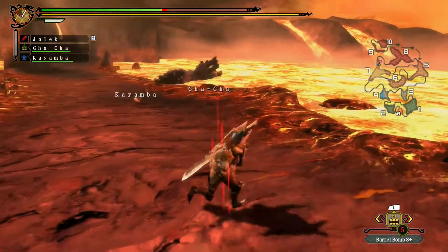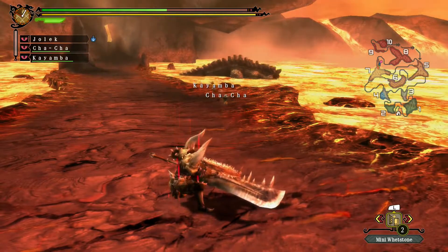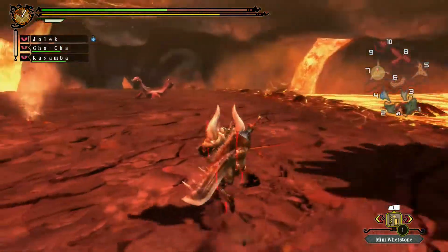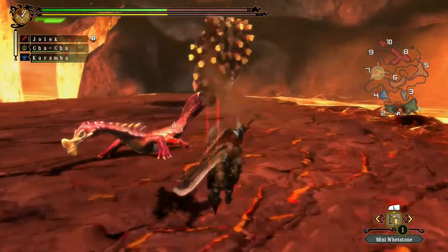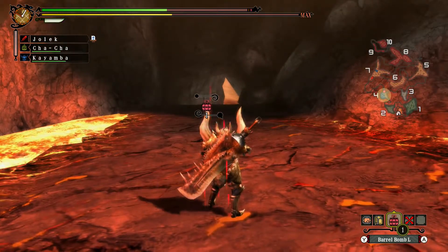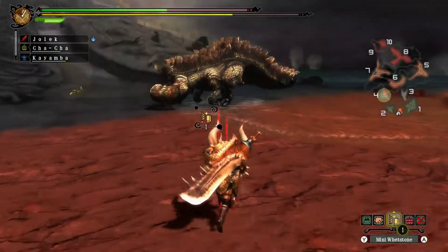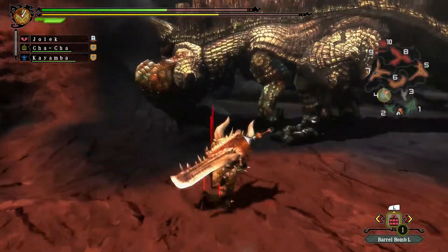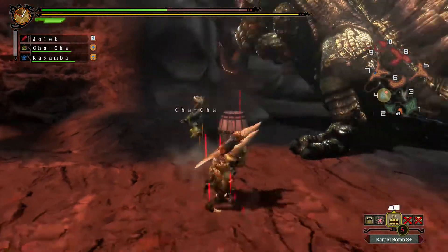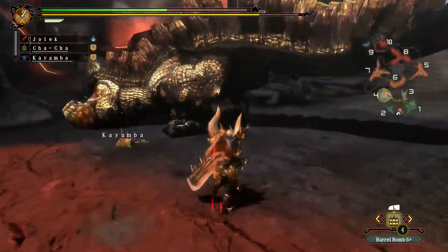He keeps rolling into the lava, can't do much there. Good sharpener, I suppose — rather than completely waste time. It's moving away. When it rolls that slowly you can tell it's moving to a different area. Now I could use the barrel bombs, though I seem to have forgotten the large pluses. Oh well. Be careful when it hits. And he even broke the chin — nice!